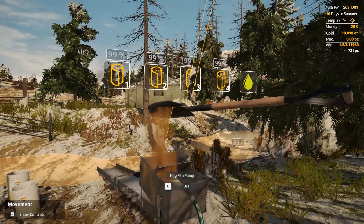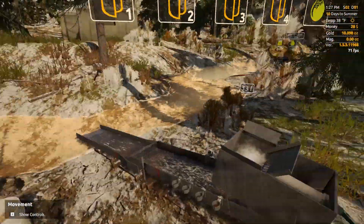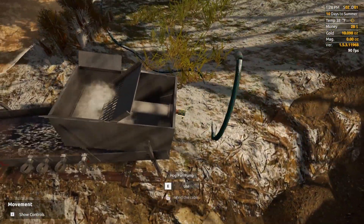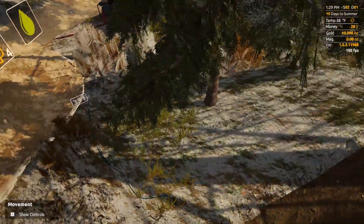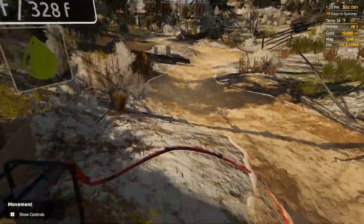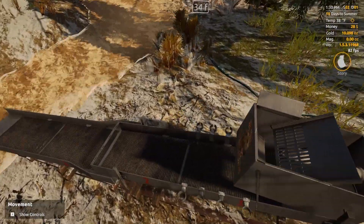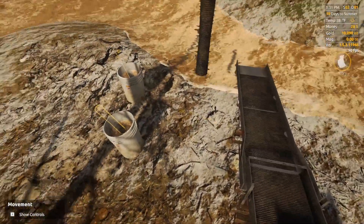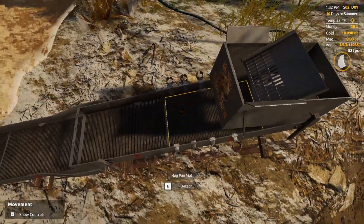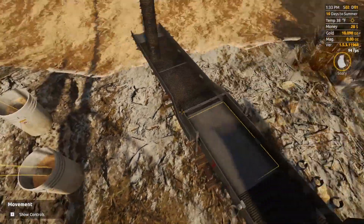There we go — last shovel pull, we're gonna go 100 percent. Switch back, put our shovel away, switch back to our hands. This is not necessary — we could leave that water plugged in, but the only thing running on water right now is this, so we'll just turn the pump off. No point in wasting the extra fuel, and it makes it a little easier to get your mats out — it's a little buggy without turning the water off. So it's kind of a win-win.